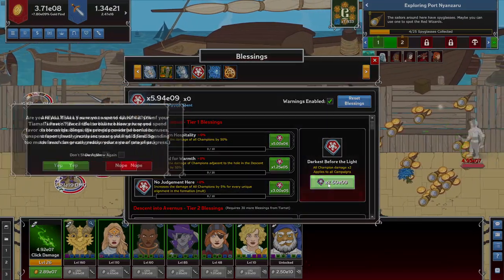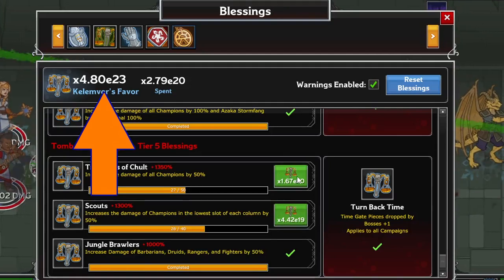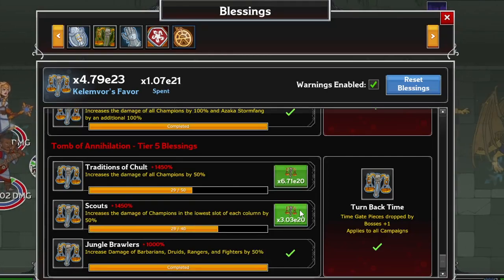You can also spend your favor on blessings in the core campaigns to grant your party some permanent buffs linked to that campaign, and more importantly, a rare set of permanent buffs that are game-wide. I recommend, as soon as you unlock a campaign, trying to get the first permanent buff for each, as they're all a game-wide 2x damage increase. A good rule of thumb for favor is to purchase everything you can up to the point where it starts barely reducing your maximum.